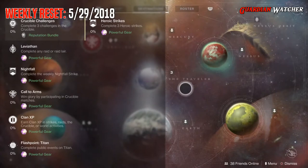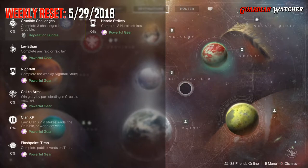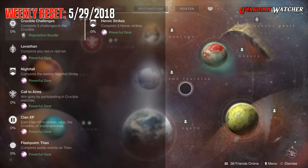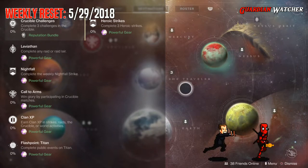Then we have Call to Arms, which you win Glory by participating in Crucible Matches. Clan XP, which you earn Clan XP in Strikes, Raids, the Crucible, or World Activities. This week's Flashpoint is on Titan, and if you do the Heroic versions of this, you can get it done faster. Then we have Heroic Strikes, which you need to complete three Heroic Strikes.